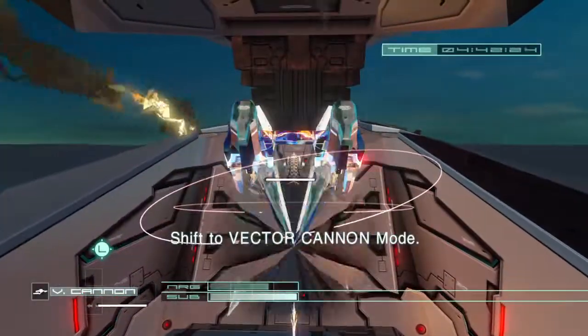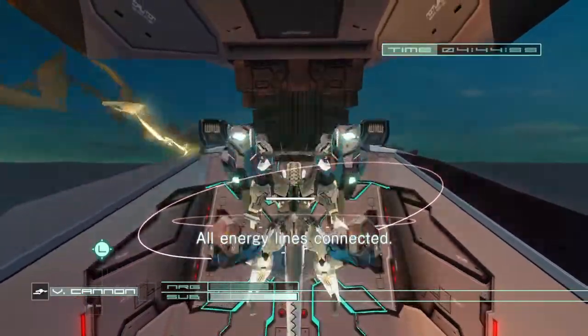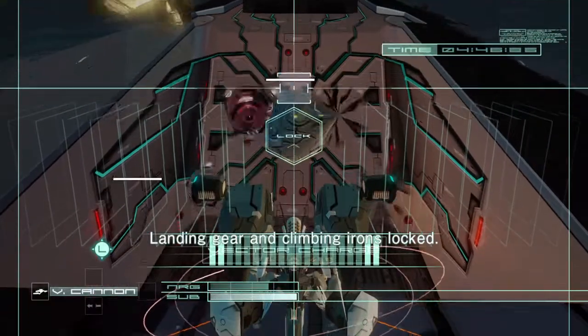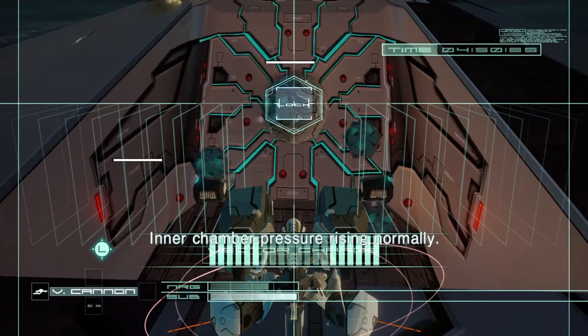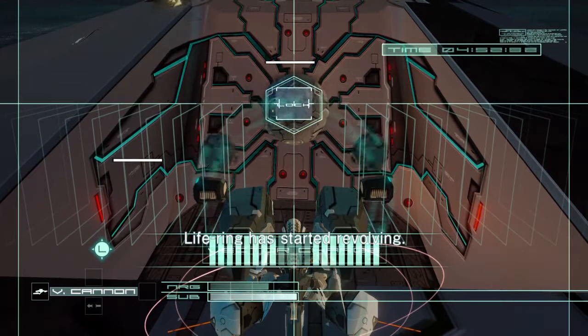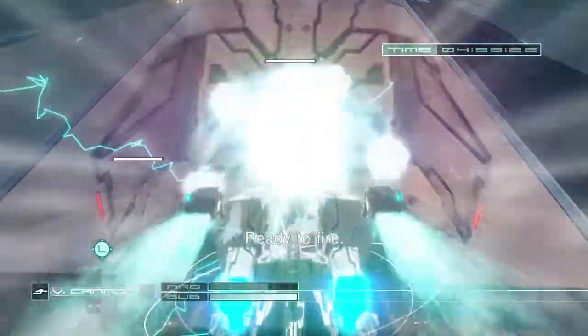Shift to vector cannon mode. All energy lines connected. Landing gear and climbing areas blocked. Inner chamber pressure rising normally. Light ring has started revolving. Ready to fire.